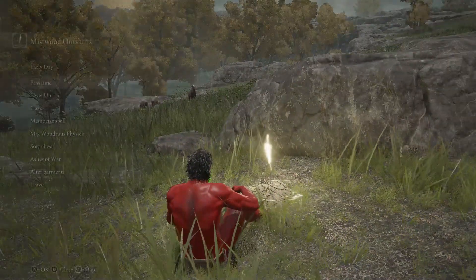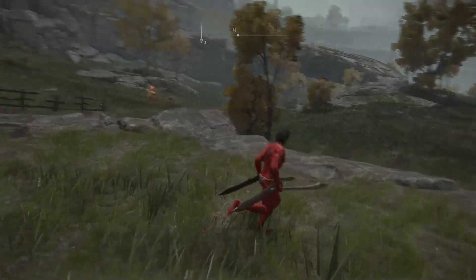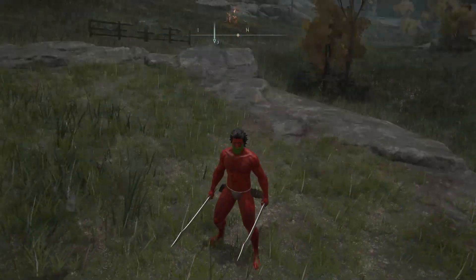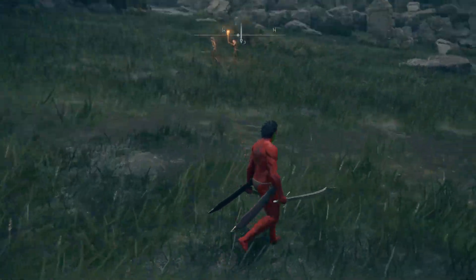First up we have the Falchion, and the spot I like to farm is the Mistwood Outskirts Lost Grace. What you're going to be looking for are these demihumans — some have clubs, but some of them have the Falchion.